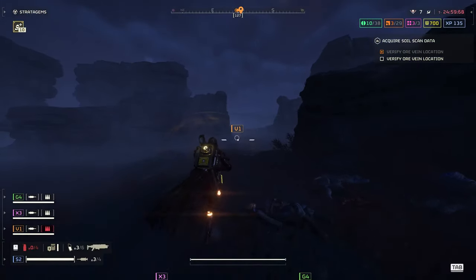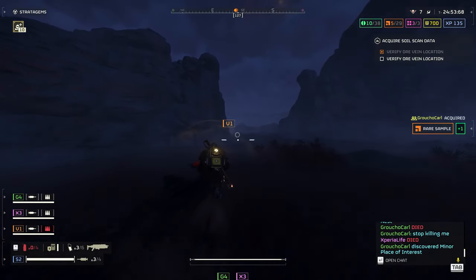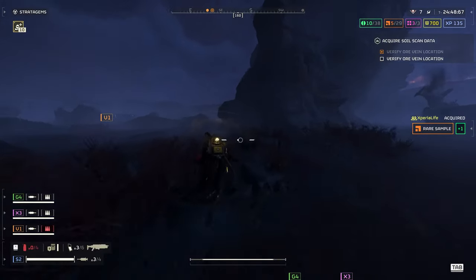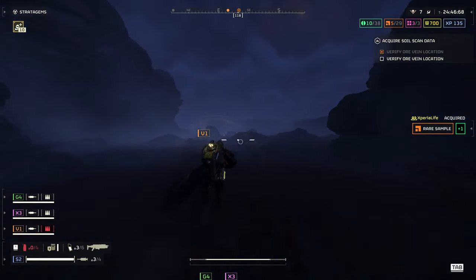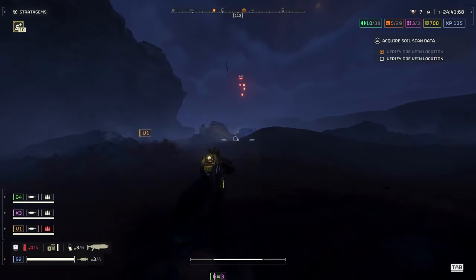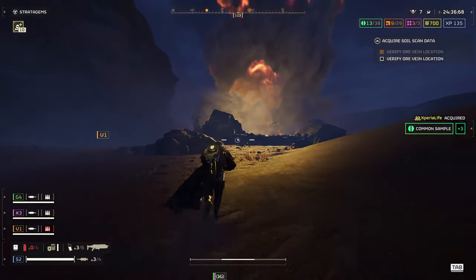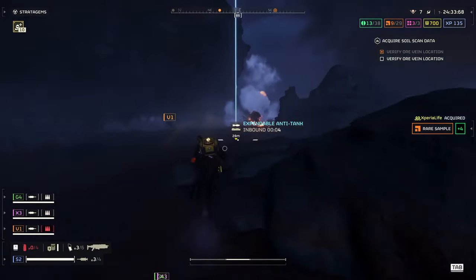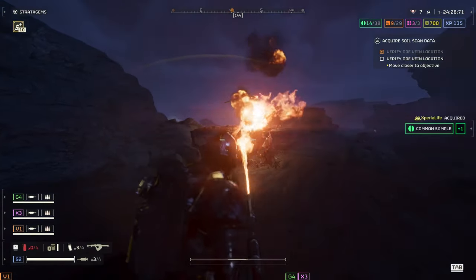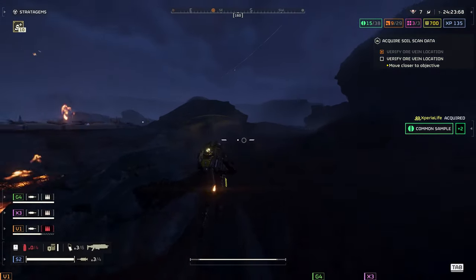Flamethrower, incendiary grenades, incendiary breaker — if you're into the mines you can use the mines but I'm not a big fan of them, especially on missions where you keep moving. Maybe on a defense mission they'd be pretty good. When you're moving around a lot, especially against hunters, I like the shield because of the ability to negate the slow effects.